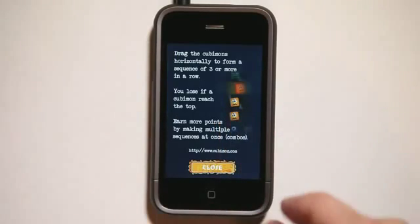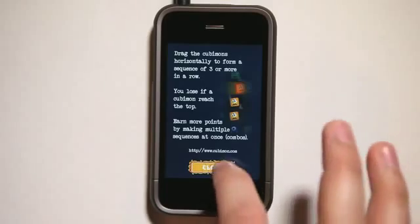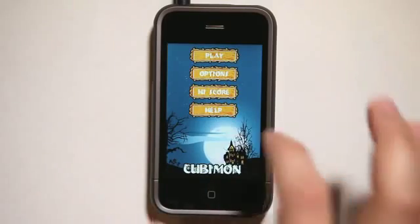Let's go look at the help really quick. It's really easy — you just drag the little Cubamons horizontally, which is left to right, to form a sequence of three or more in a row, which is up and down — vertical. You lose when a Cubamon reaches the top. Earn more points by making multiple sequences at once, which are also called combos.